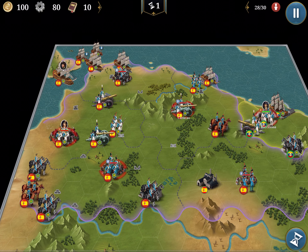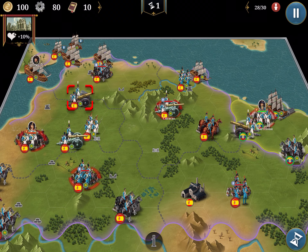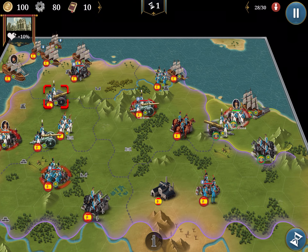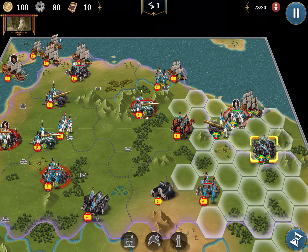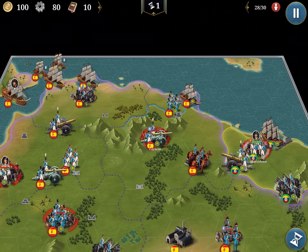We should stay in the center, avoid the north mountains. Lots of troops, lost waste of time. But we should go first to Caracas.